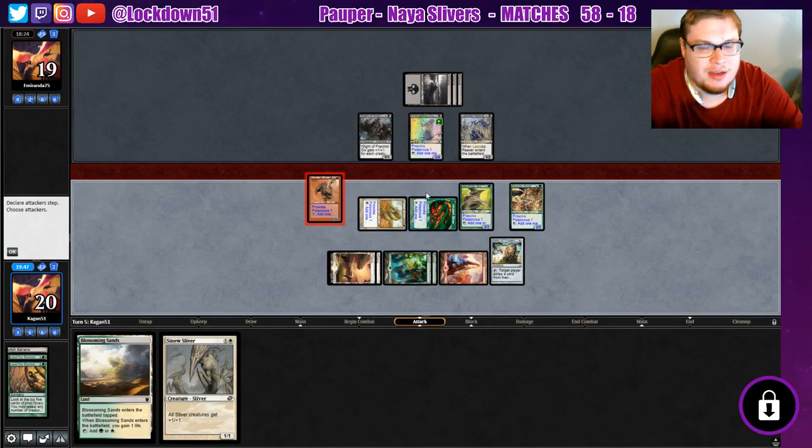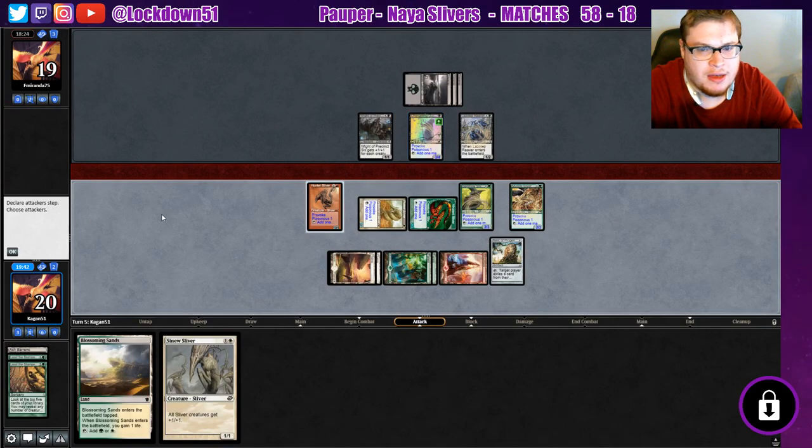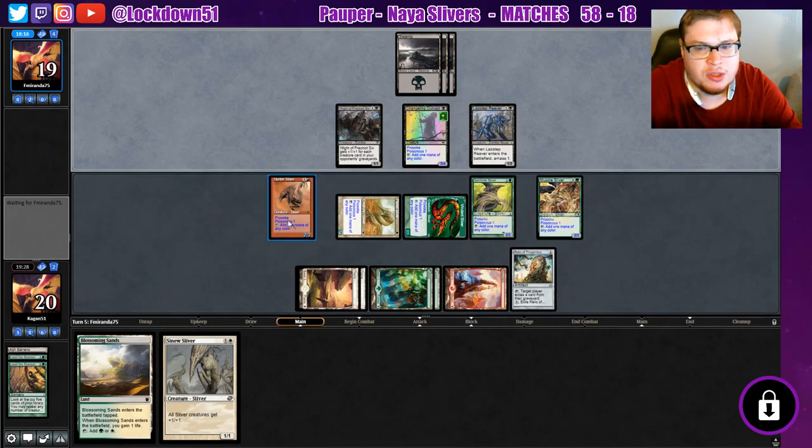I'm debating on attacking with the Hunter to maybe take out the White but I don't think it's a huge concern right now. Their Changeling has Provoking Poisonous as well, which is unfortunate. We're gonna have to deal with that — Provoking it won't do anything right now. I think we're just gonna pass the turn, hope for the best, use the Relic — either pulling creatures from our graveyard or removing things from theirs for the Gurmog.